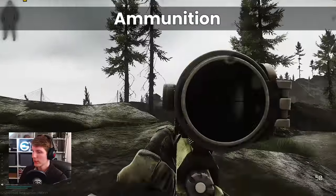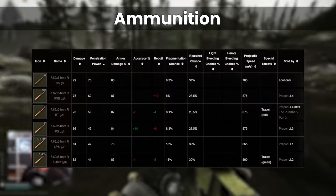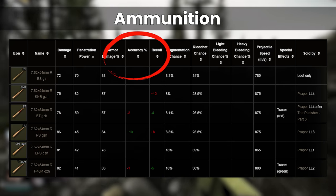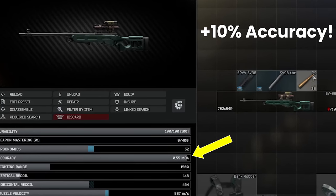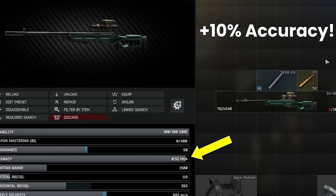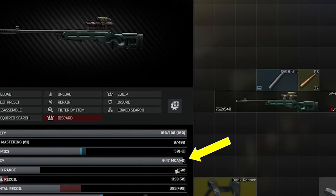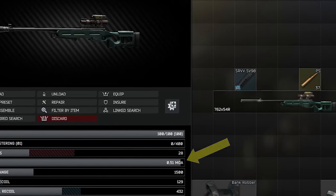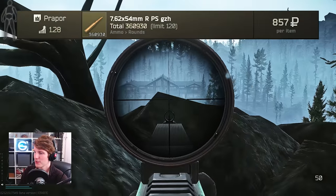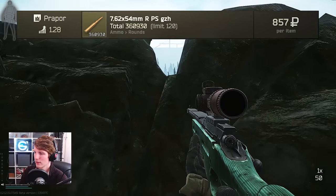Before we move on to a few honourable mentions, we need to have a quick look at ammo. Within 7.62x54R and 51 NATO, there are some bullets with accuracy stats. For the SV98, PS ammo gives a 10% accuracy bonus, taking the unsuppressed version from 0.52 to 0.47, and the suppressed version from 0.56 to 0.51. Although PS isn't the best ammo in the world, it is at least usable, and it's nice to get an accuracy bonus on a bullet that players use regularly.